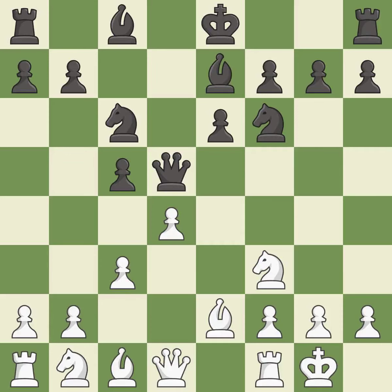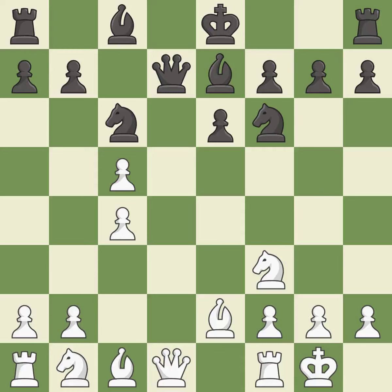This activates a bishop by developing it off of its starting square. This kicks an opposing queen — it is the last book move. This overlooks a better way to move the queen to safety; it is an inaccuracy. This is an equal trade — it is excellent. Takes back; it is best.